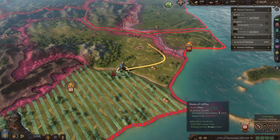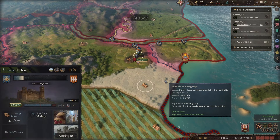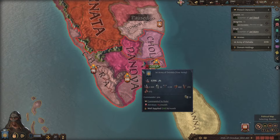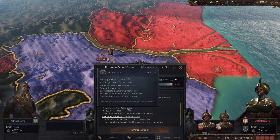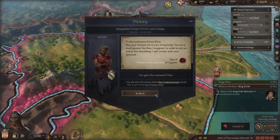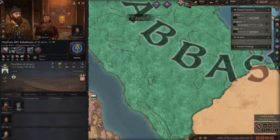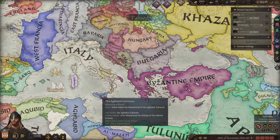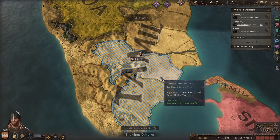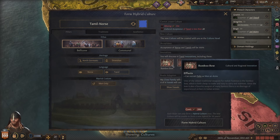We're going to come up with a solution to that in the next episode where we'll discuss cultures and ways to create hybrid cultures. You better believe we are going to form a hybrid culture down here — once we win this war, we're going to be entirely cut off, so becoming a hybrid culture is the only logical solution. Importantly, we will gain the trait Adventurer, which is a really fun, cool ability. So we have won our war. We are now the Yarldom of Pandaya Nadu. These little Norse Asatru characters we have sprinkled over the map are almost certainly going to get overthrown, but that sounds like a skill issue for them. We've conquered a lot of Tamil culture type provinces.